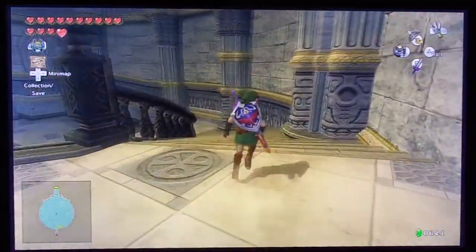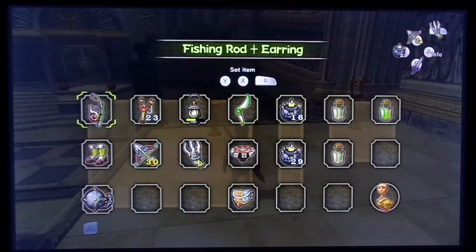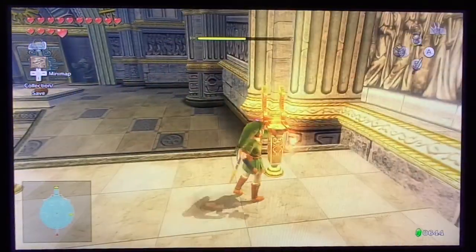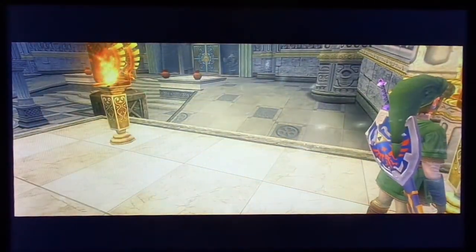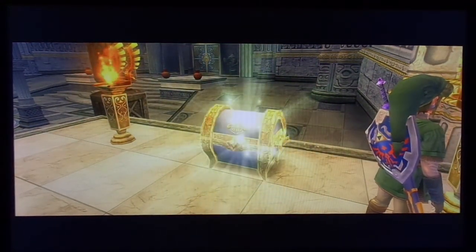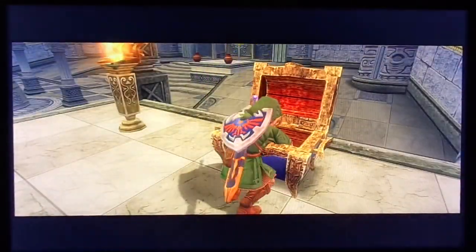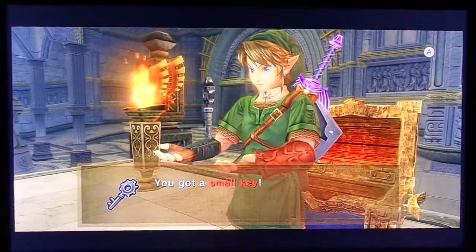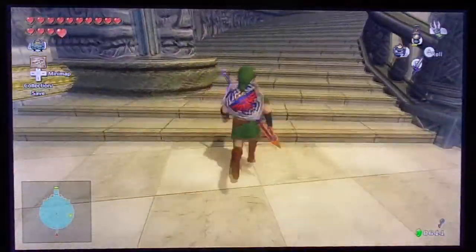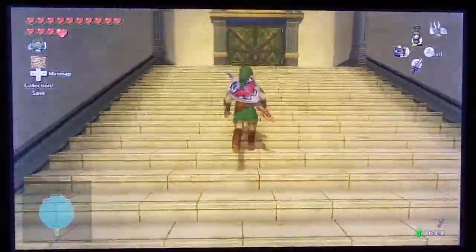That's the next realm we're going to. There's a locked door up ahead and we can't unlock it unless we go down here and light these two torches, because this is actually where the chest is that has a small key. Let's go ahead and open it up and there we go, we got a small key! Now we're going to go all the way up here and unlock the door.